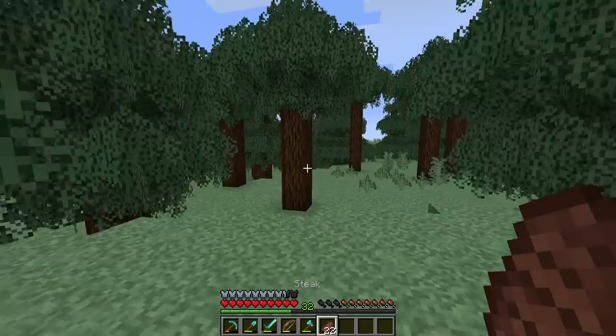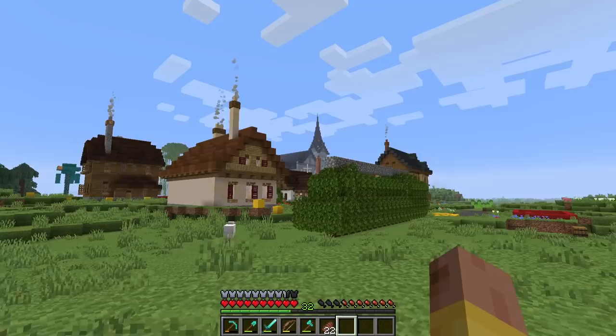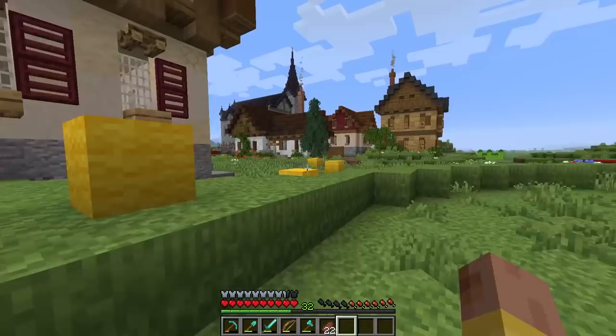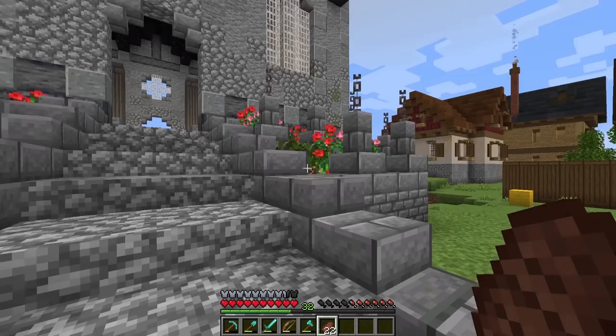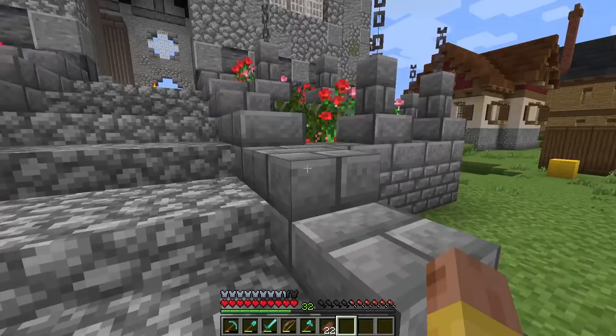Welcome back everybody to another episode of building big with Germ! In the last episode we came over and built up that church over there. I've been doing a little bit of work off camera - we did a live stream where I worked out some decoration on the side and the layout for the interior. This is what the area is looking like - I think it's looking pretty cool. We got the stone brick double slabs in our texture pack to get the small bricks and then a bunch of flowers up through here.